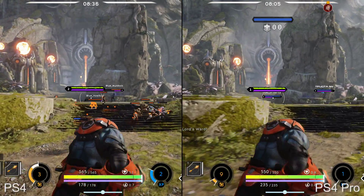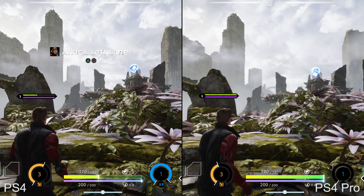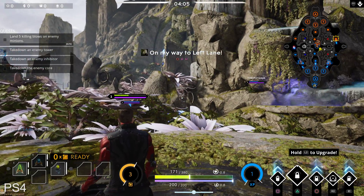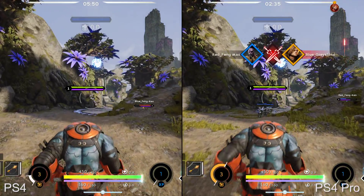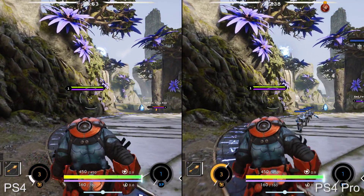Here, Epic Games are rendering natively at 1080p, allowing for a 1-to-1 pixel map with your full HD display, and this results in a much sharper, clearer image. Texture details are better resolved and the result is a crisper presentation that also appears generally more detailed overall, particularly across distant scenery.